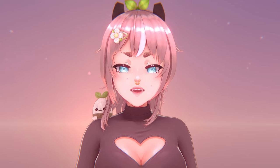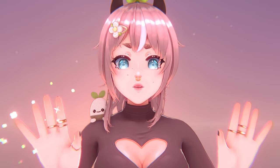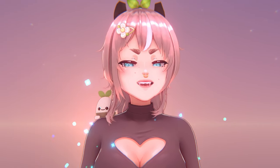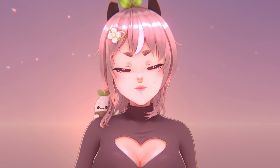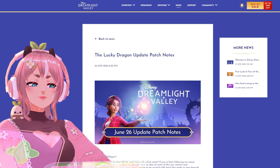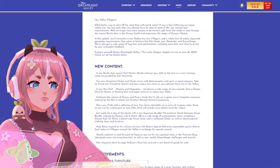Gameloft dropped a huge content update called the Lucky Dragon this week, which includes some pretty nice improvements, a new star path, and of course the door for the Mulan realm. I have the Lucky Dragon update patch notes up and there are a few things I would like to check today.